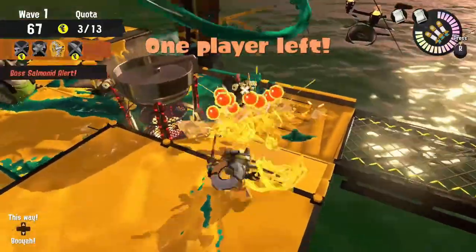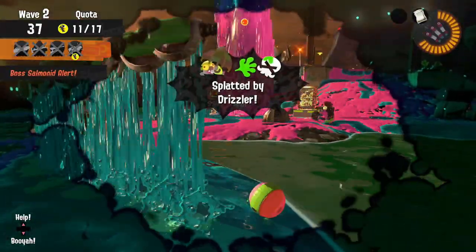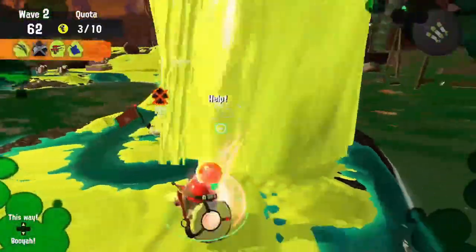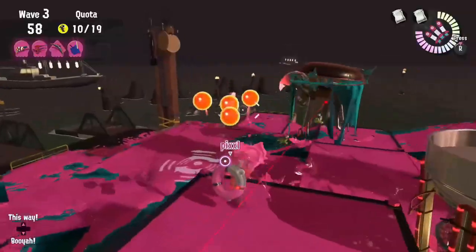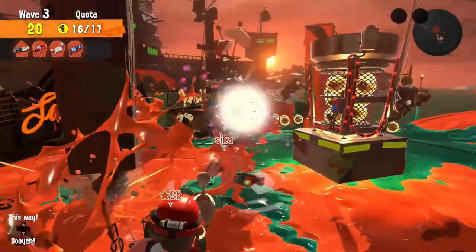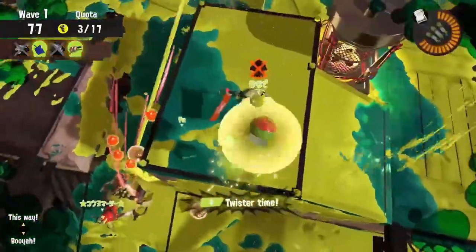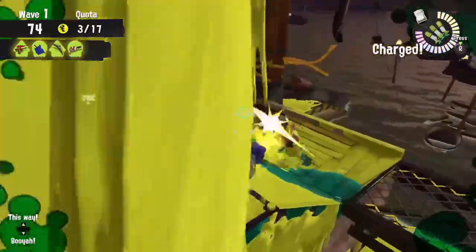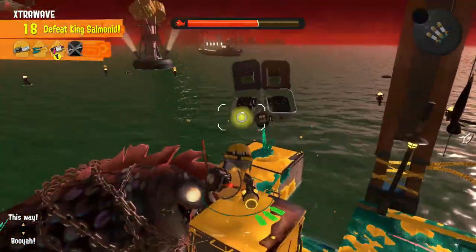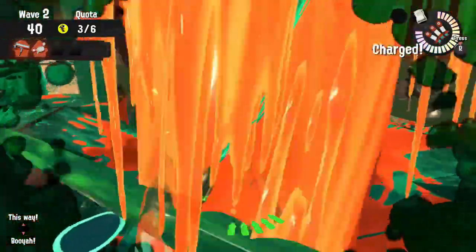Depending on how you use it, the Triple Inkstrike is almost as good as Booyah Bomb. Unfortunately it does not have the initial armor upon use, but it's a very strong nuke that's also good at reviving teammates. Triple Inkstrike can expose Grillers so that they are vulnerable to attacks, and it can completely destroy all the flying enemies on top of Fish Sticks. It can give you the needed break during a Glowfly session to both replenish your ink and revive your teammates. Just remember to actually aim your ink strikes, as throwing them into the water will make it a complete waste. Also, keep in mind that you cannot enter swim form after activating Triple Inkstrike, so be careful.